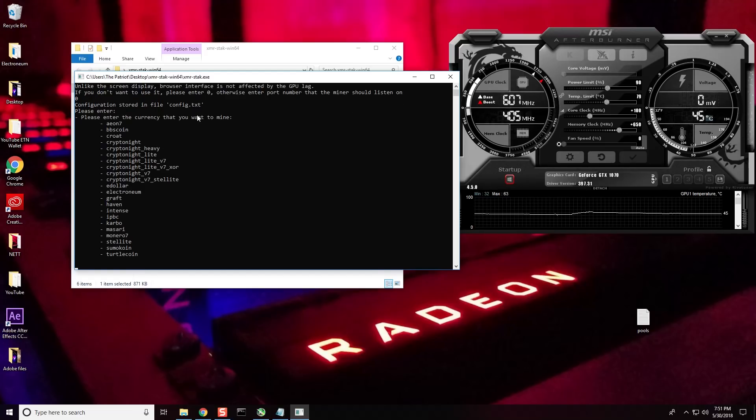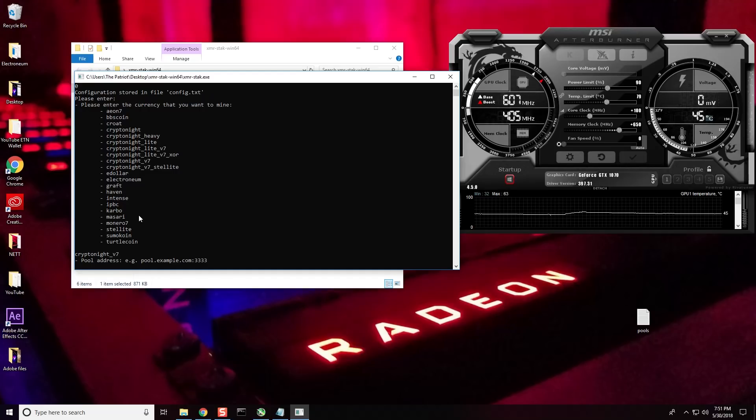Instead of Electronium, I'm going to use kryptonite v7. I select it, press enter, then right-click and it shows up there — kryptonite v7.